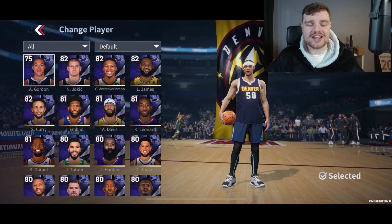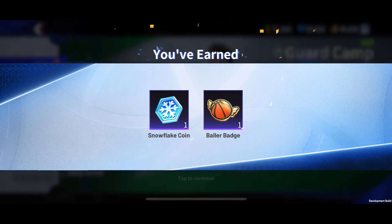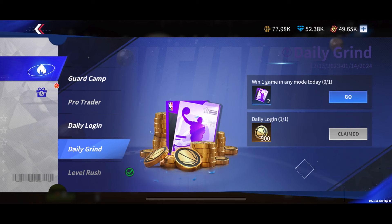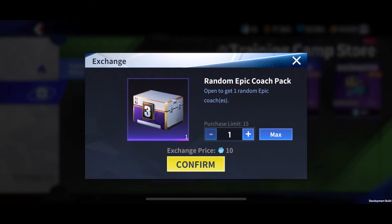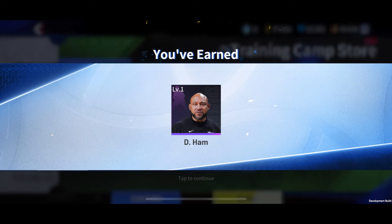First things first, we ended up getting a very nice team to start off — a couple of 80 overalls, a few 82 overalls. I thought to myself, this team's looking nice. But you'll see later on in the video, we're not even close to building our full team. To start it off, we did some of the training to get a couple of coins and some easy rewards, as well as getting the daily login reward. After that, I decided to open some random epic coach packs.